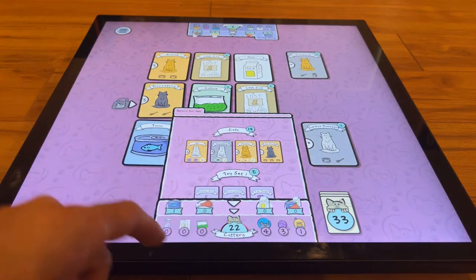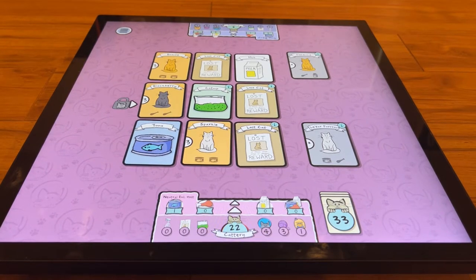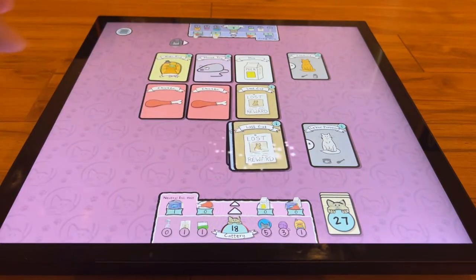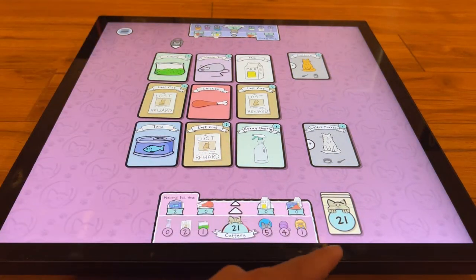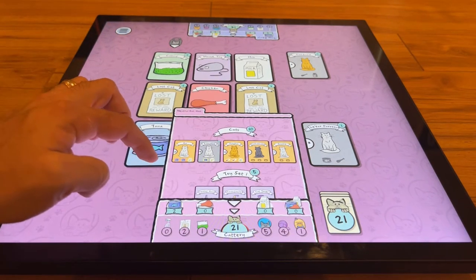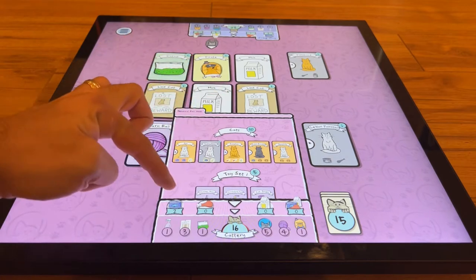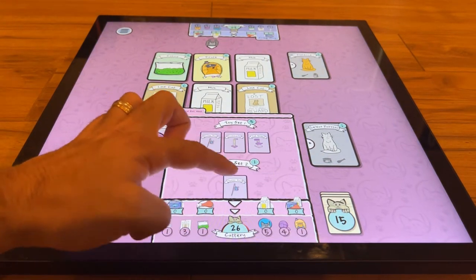We feed that cat with chicken and meat — both cats fed, giving us 14 points. The last cat still needs two more tuna. We grab a white cat and a tuna card. This game is quick so I'm showing you a full game here — future videos on longer games will just show a few rounds. I really need that tuna, so I grab it. Now with three tuna I feed him. We have a full set of toys but started a duplicate — we need unique sets.